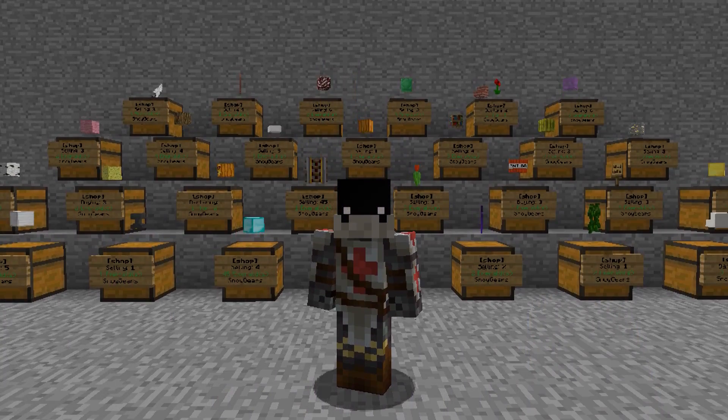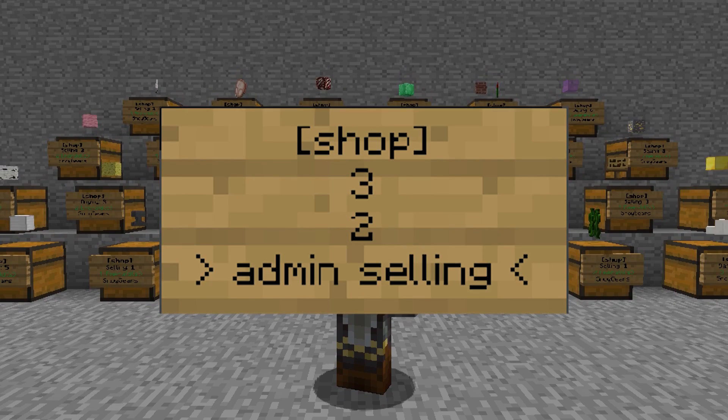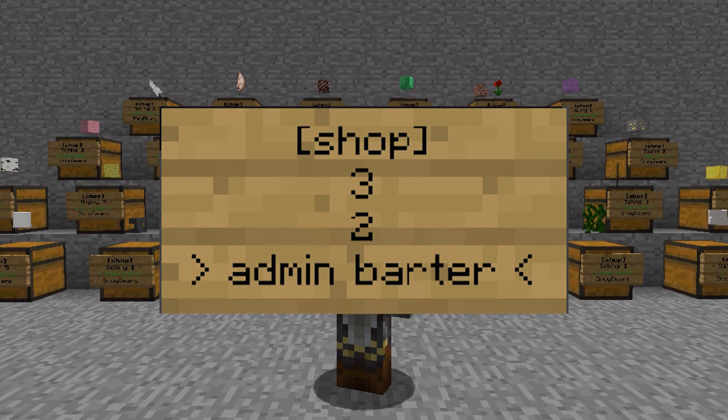You can also make any of these shops admin shops, meaning they don't need to be stocked in order for players to use them, by simply adding the word "admin" to the last line of the sign when creating them.